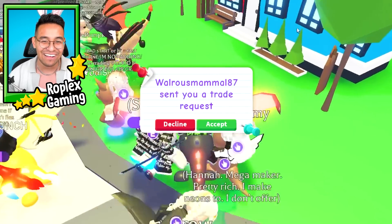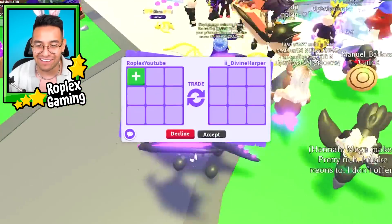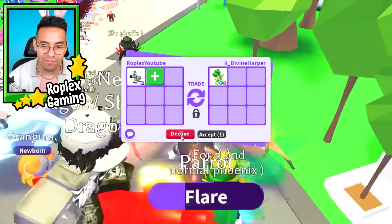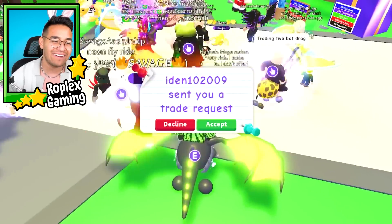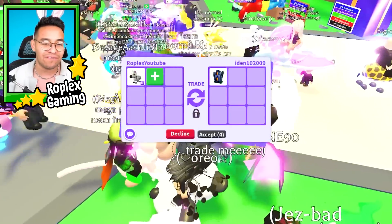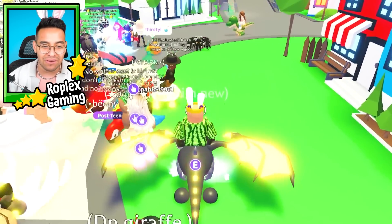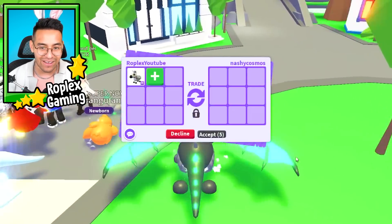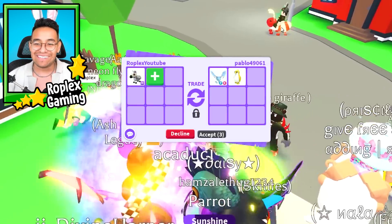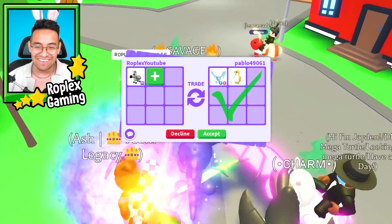Walrus Ma'am - we already traded this guy, gonna decline. Priscilla is really a genuine person. Divine Harper is putting up a neon T-rex - not bad, but we're going to decline. I feel bad declining people because they got into this server wanting to trade and be in the video, but it's better because more people get to trade me overall. Pablo hasn't traded yet. Oh look at the ant in the background - it's twerking! That's just its default idle move but it's hilarious.